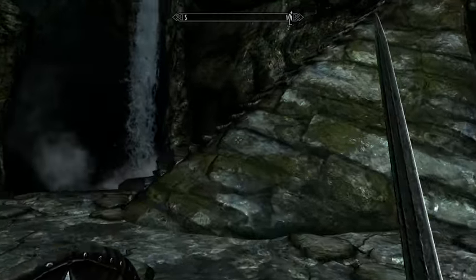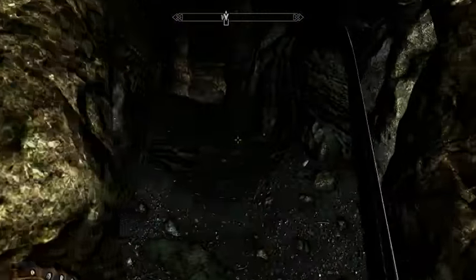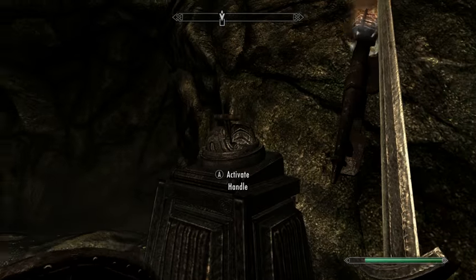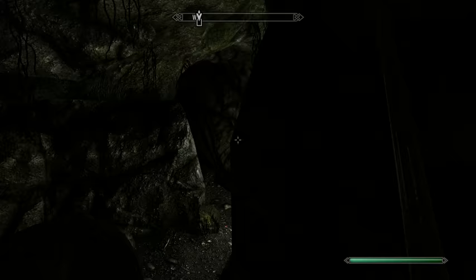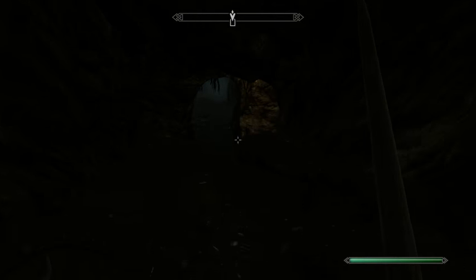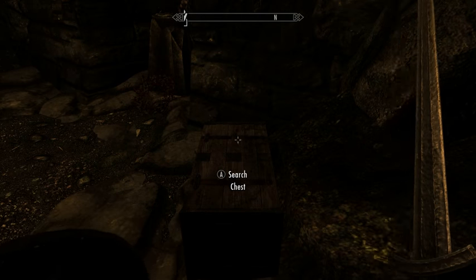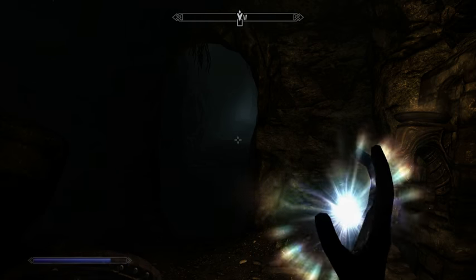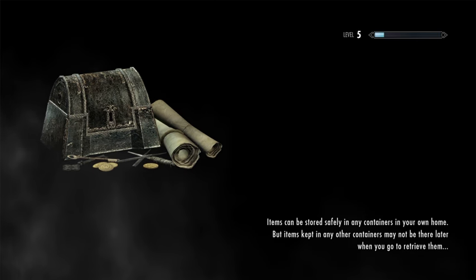We learned a word. Most dungeons have a quick exit from the end so that you don't have to walk all the way back out, and this one is no exception. There's a handle which will cause the wall to lift up, and we'll run through here and out. Some more gold, and head back out to Skyrim.